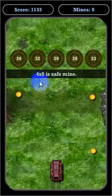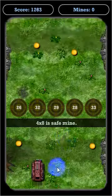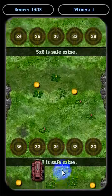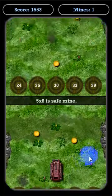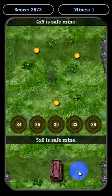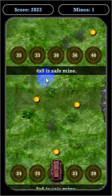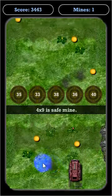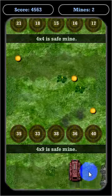It's telling you here that four times eight is a safe mine. Four times eight is 32, so if we go straight, we'll go over the 32 mine, which is safe. Five times six is a safe mine — that's equal to 30. I'm going to pick up these coins and run over 30, and that should be a safe mine. Four times nine is a safe mine; that's equal to 36.